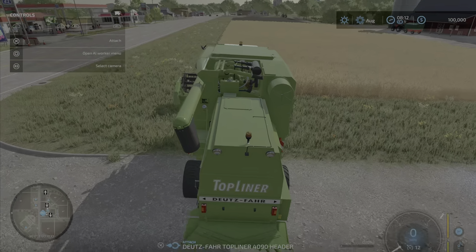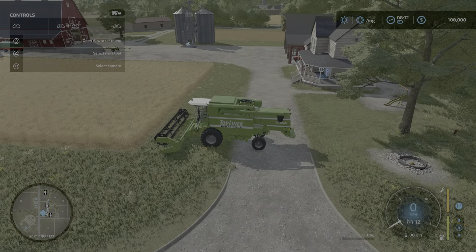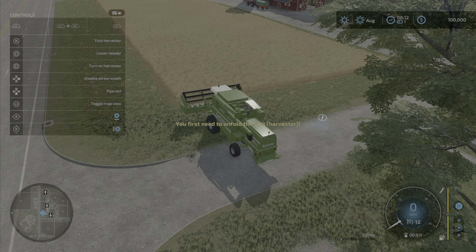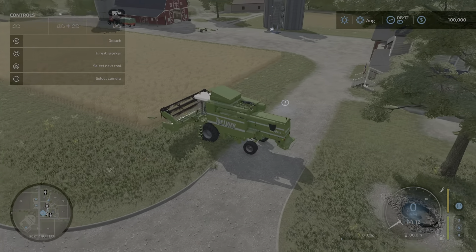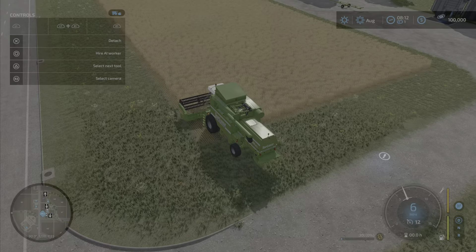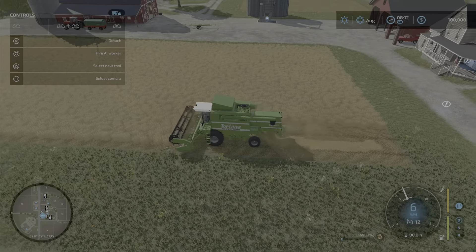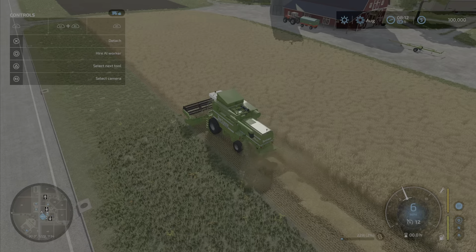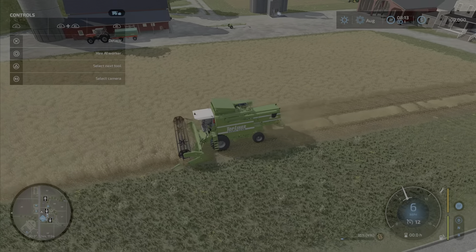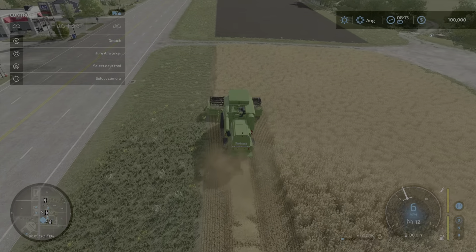Let's get started - first off, let's get in our tractors and attach the header. You do start out with equipment in this game. Normally I would go buy some different equipment right away even on hard mode, but today we are going to do straw. I'll probably show you that in the next episode. This is actually my first time ever playing on easy, so I'm really curious to see how it goes.